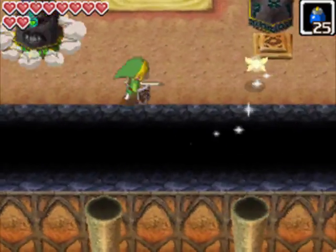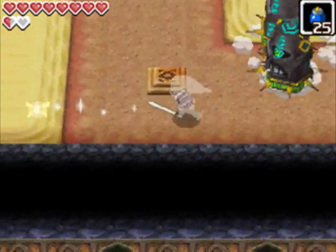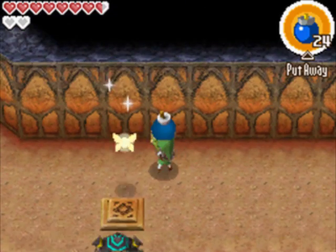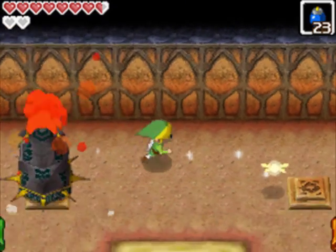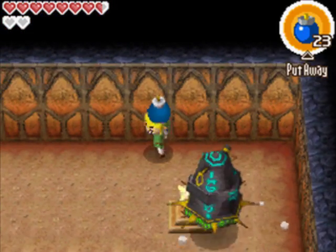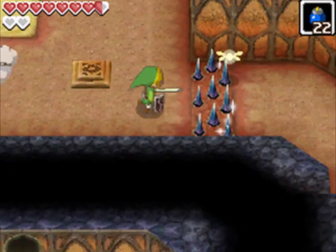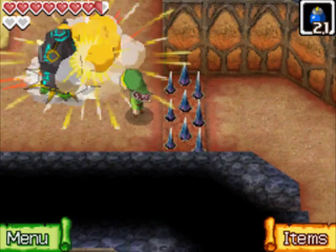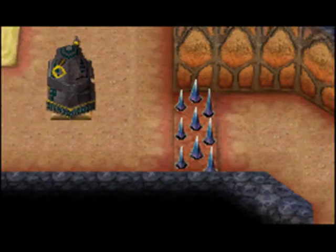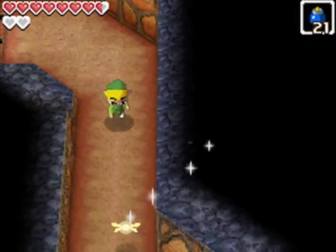We have another one of these guys - in fact we have four of them, and we have four switches. We kind of have to do a thing with these. Just blow up each one near a switch to minimize all the time you spend pulling them. If you can get them to land on the switch, all the better. Use your bombs wisely. Hey, come over here - I have a present for you. Boom! And with that, we have all four guys on the switches, the spikes go away, and we can continue on our merry way.